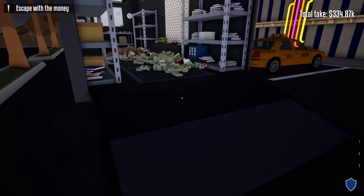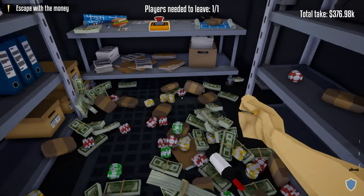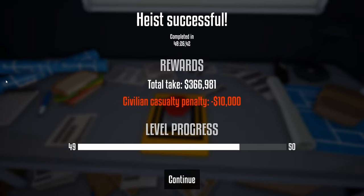After getting all the rest of the loot, head back to the truck and end the heist. Our final take comes to $376,000. However, since we killed the two mobsters, it drops down to $366,000. And that is how you do the Black Diamond Casino heist. Hope you enjoyed the video — please leave a like, comment, and subscribe to help the channel grow, and I'll see you in the next video.